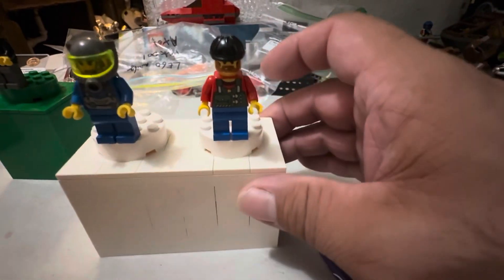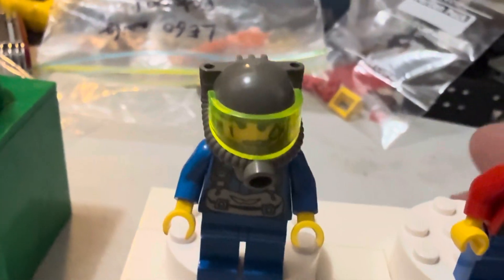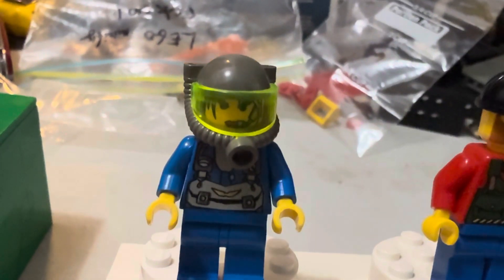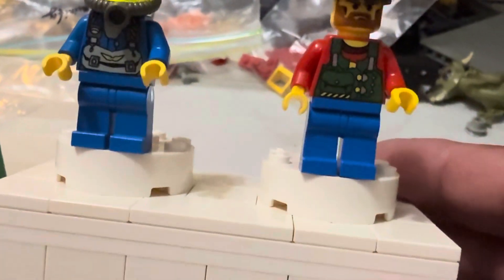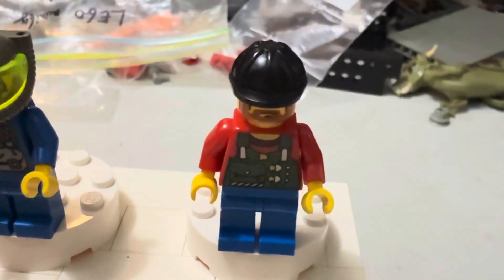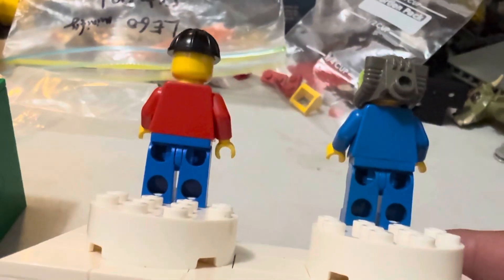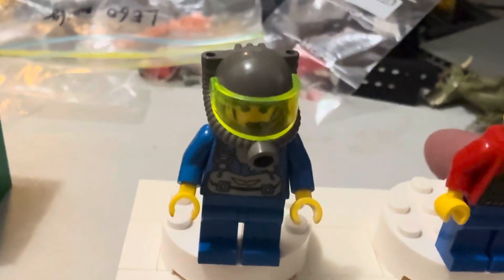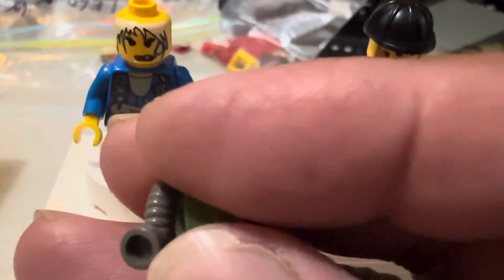Now let's go ahead and take a look at Jet and Bandit. The first thing I really like about Jet's helmet is that it's the same mold as in Roboforce, except this is in old style dark gray. She has a blue torso with printing on it, and blue legs with printing on the upper portion as you can clearly see. This helmet mold I really like — it's got studs on the front and on the back. It's a really great tubular helmet, and you can put your visor on it.